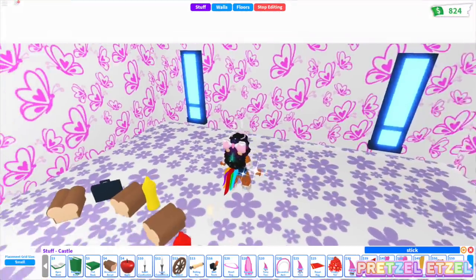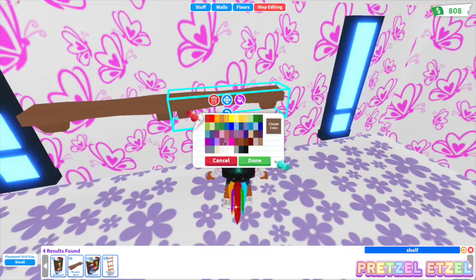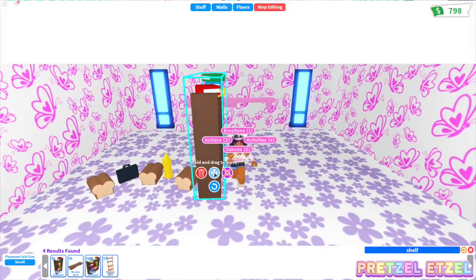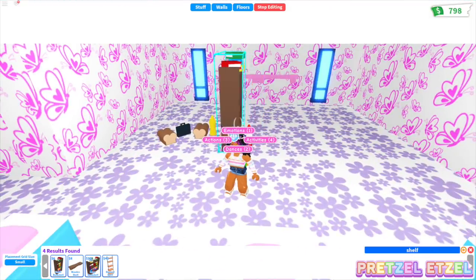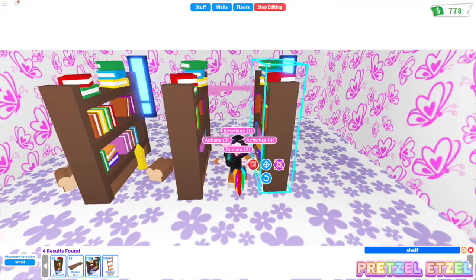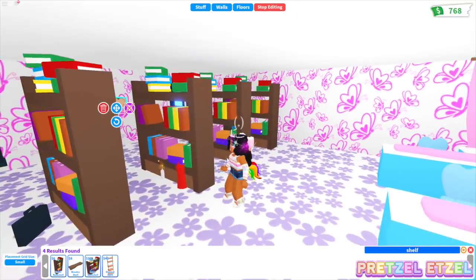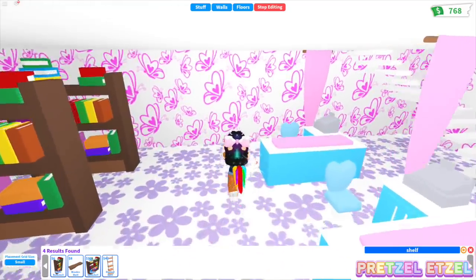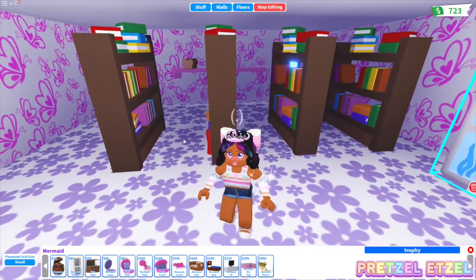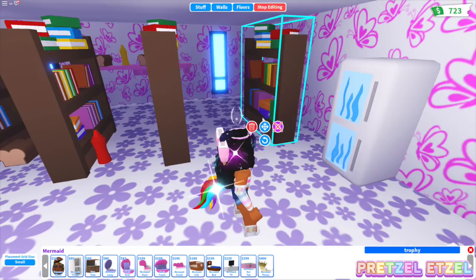Now it is time for shelves. I just had a better idea - watch this. I'm going to put groceries on bookshelves and place them in the middle like aisles. Pretend these are the grocery shelves you see at stores. I'll make them pink to go with the theme. You know what, this actually works. Then we'll put some refrigerators or glass containers against the walls. We're going to put mermaid refrigerators along the back wall to give it that frozen section look all grocery stores have.